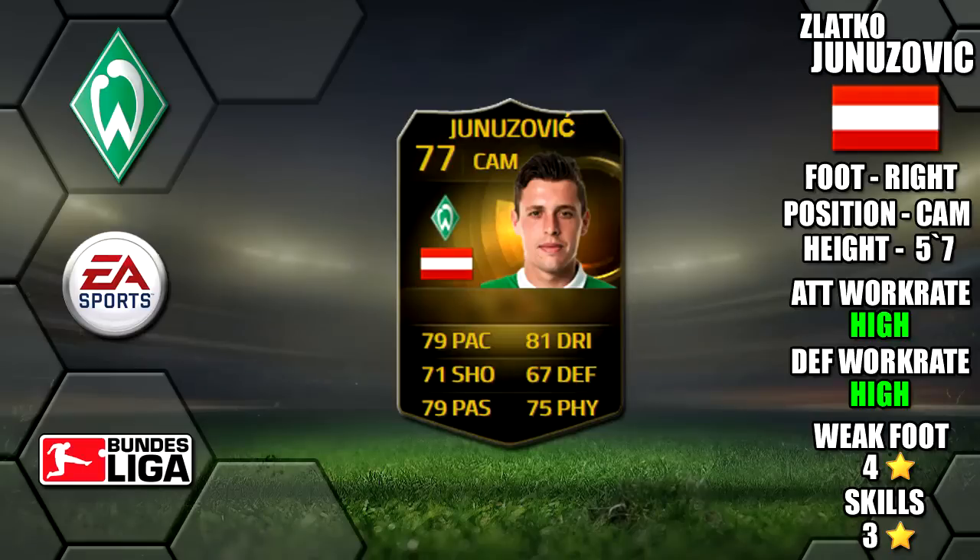Today we're reviewing Inform Latko Unicevic, who plays for Werder Bremen in the Bundesliga. He's 5 foot 8 tall, right footed, with high/high work rates, 4-star weak foot and 3-star skills.